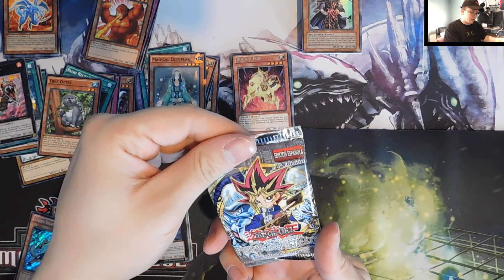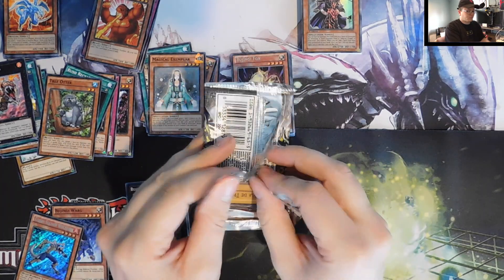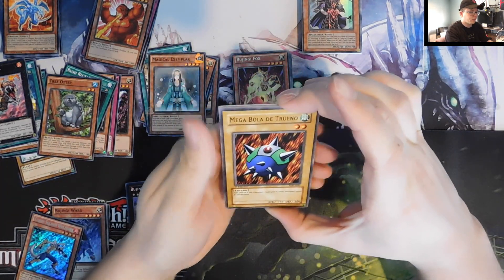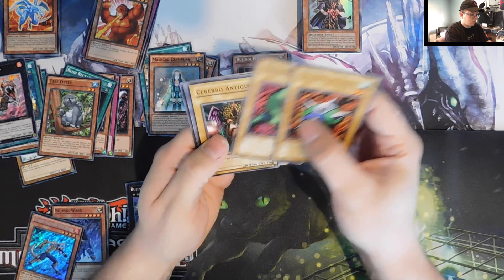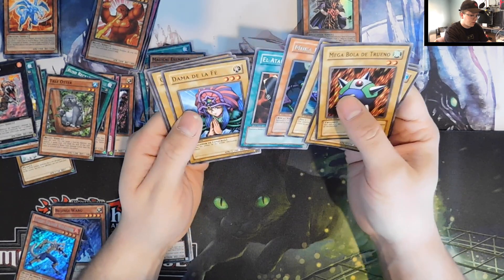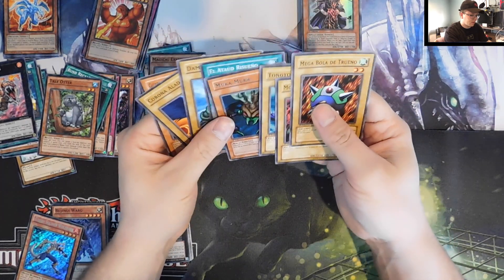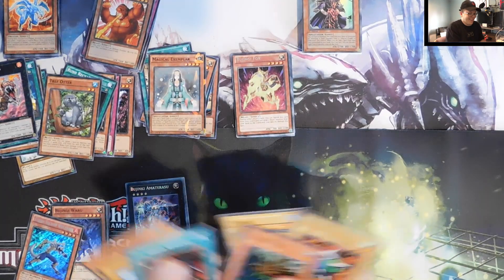You can see the Upper Deck logo — this is old school, man. Everybody wish me luck opening this foreign Metal Raiders pack. Pardon me if I can't remember the names of these in Spanish/Portuguese. We have a Morador del Fondo, a Serebrino Antigo — I think that's Ancient Brain. And I can't remember this one, and we have a Mookka Mookka — it's a battle warrior, like Lava Battleguard or something. The old-school expert would probably be able to tell you every one of these guys' names.